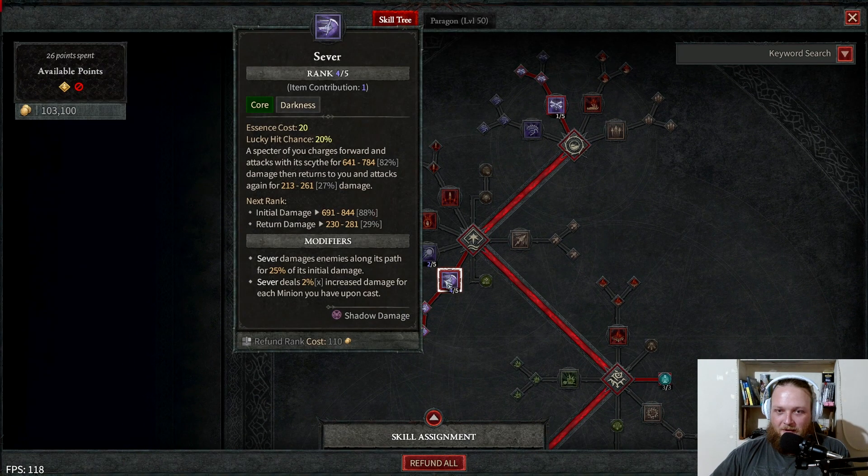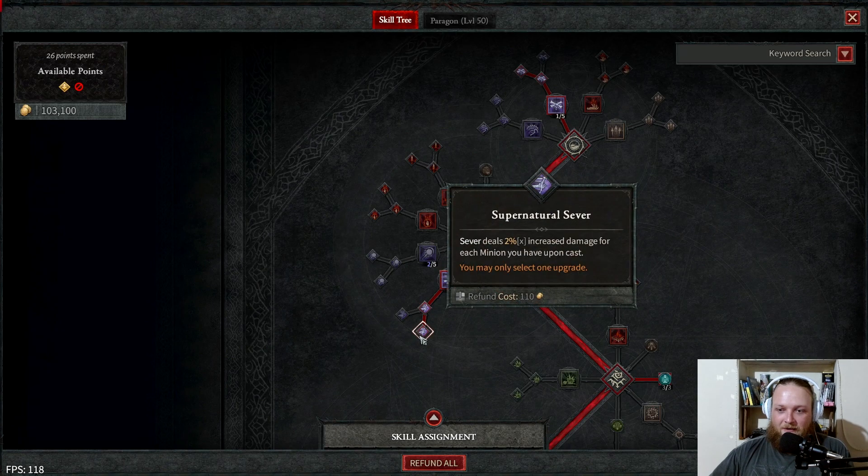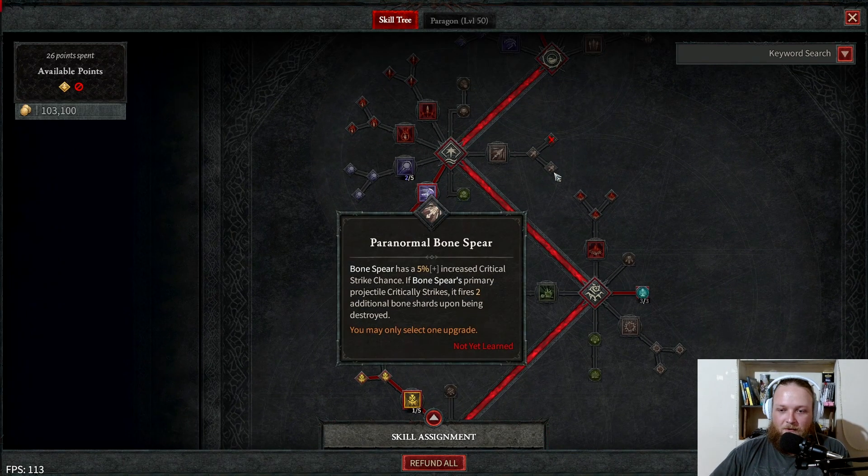Then we move down to Sever — we pick up a point in Sever, Enhanced Sever, and Supernatural Sever. Sever deals 2% increased damage for each minion you have upon cast. We have about 12 minions including our golem, so that's 12 times 2 equals 24% increased damage on Sever — a massive multiplier, along with some other multipliers we'll get into later.